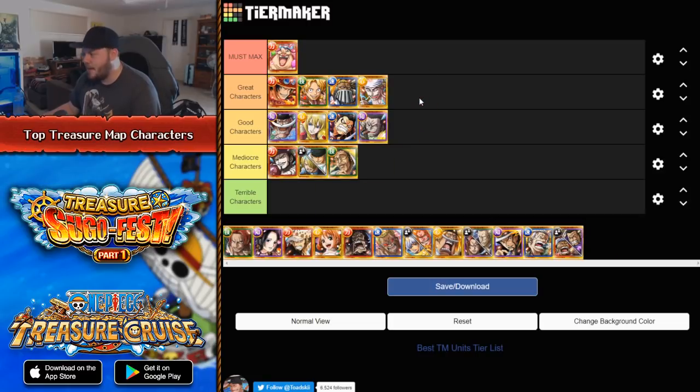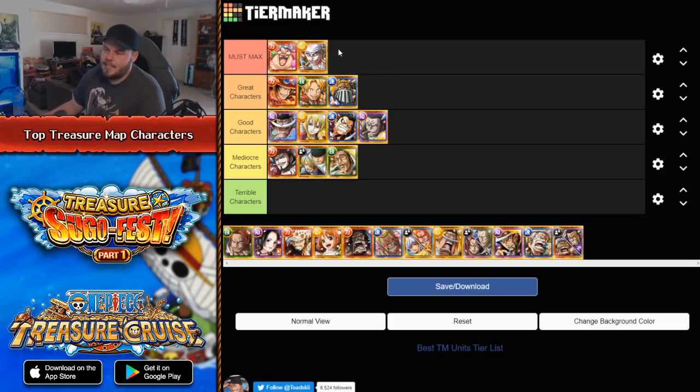Another character that's really great is NL. I would probably put him in the must-max tier. He helps a lot with easier content because you can run him as a captain for your fortnight islands and literally auto-play it — NL will just destroy the entire island. He has a really good captain ability, a very good special ability, and a great sailor ability. As a sub, every time another character uses a special, he reduces his own cooldown by five turns. He has around a 15-turn cooldown, so you only have to use three other specials and you can use his special again. He does 565,000 damage fixed to all enemies and also locks your orbs for one turn. Many people would agree that NL is probably one of the best Treasure Map units in the entire game.